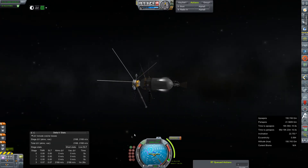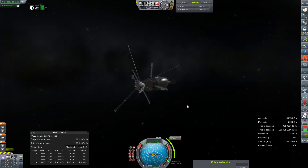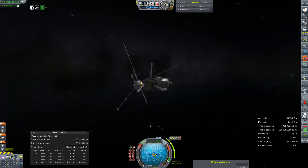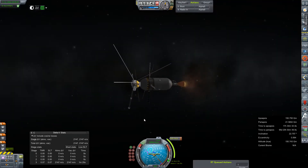I don't know how long this burn is going to take. Thrust to weight ratio, considering the solar gravity, I don't think it's going to give us a very good number. We're about four minutes out, so I'm just going to go ahead and light the engine. 30 seconds is how long this burn is going to take.